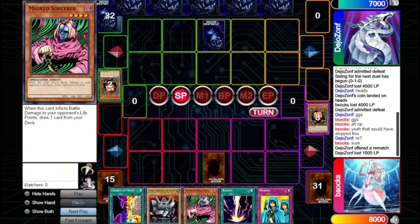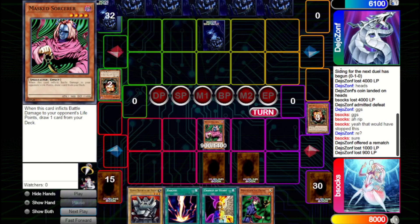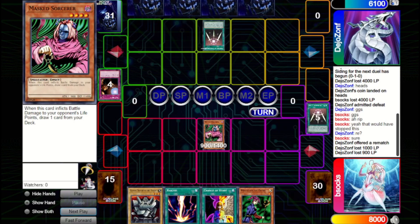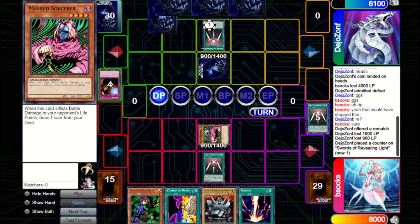They set one and pass. We summon Masked Sorcerer, attack in successfully, and get to draw a card. We set a Waboku and pass. They Heavy — we chain Waboku so they can't get over our Masked Sorcerer this turn, but we do lose our Swords. We draw another Swords, which is great. We know they have a Masked Sorcerer in hand and don't want them to get advantage, so we activate our own Swords and pass. They set a monster and a spell/trap and pass.